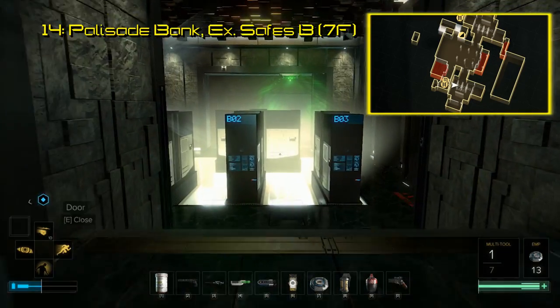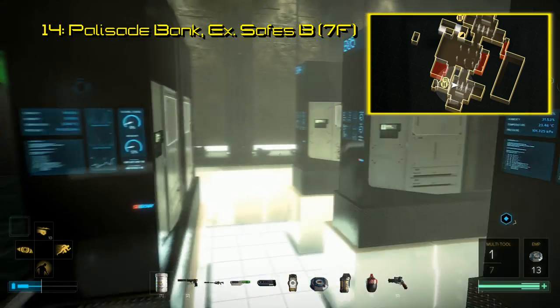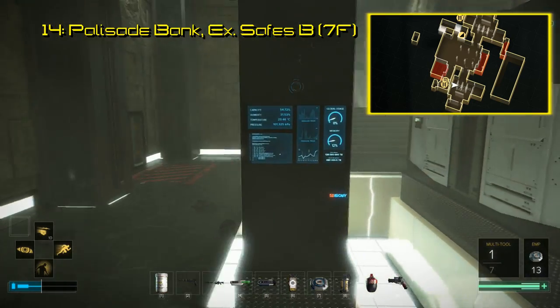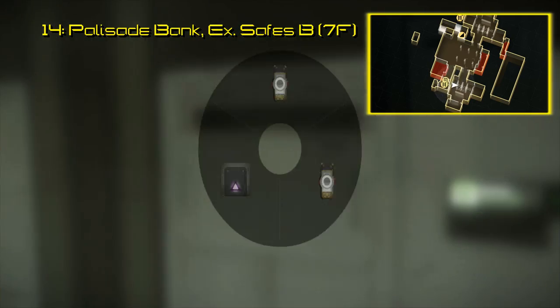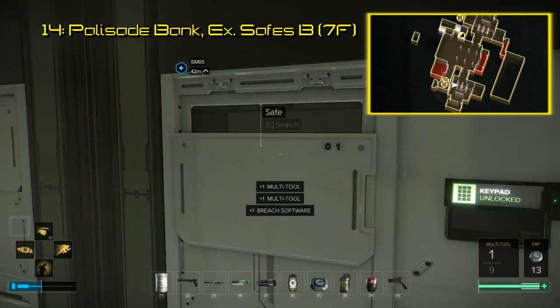If you leave the A section of executive safes, directly across the hall is the B section. In here is the fourteenth Breach software you seek. You're looking for the safe cluster labeled B04, and out of the four safes here, you want the one closest to the wall furthest from the entrance.